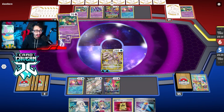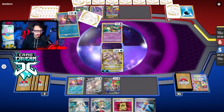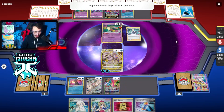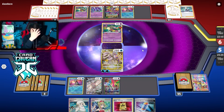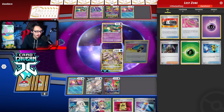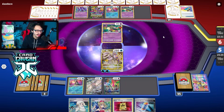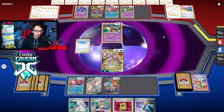Set up Giratina to be KO'd by a full board Subspace Swell, then play the Iono. We got Palkia, which is good, but where are my Basics? Boss, Vacuum, Switch are prized — could be worse. I could knock out a Comfey. I feel like we'll KO Comfey — it's fine. I know they're board-locked right now, but getting the 20 on Giratina is perfectly fine so I'll just kill the Comfey. I don't want them to get to Sableye. We take our prize but got a Battle VIP — probably the worst prize we could have got.